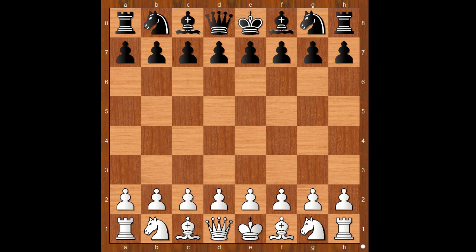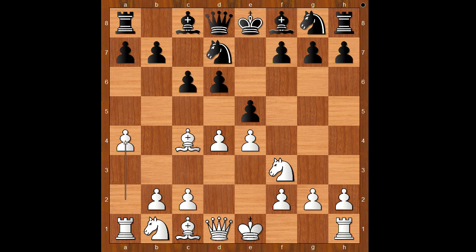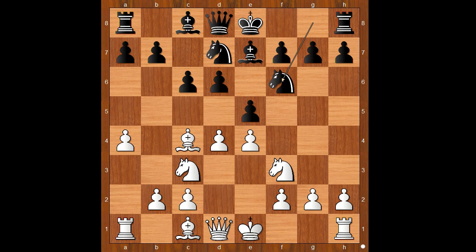Nincovich had the white pieces and he started with e4. Marko played e5, knight to f3, d6 — the Philidor Defense. d4, knight to d7, bishop to c4, c6, a4, bishop to e7, knight to c3, knight to f6, castling. Black to move.